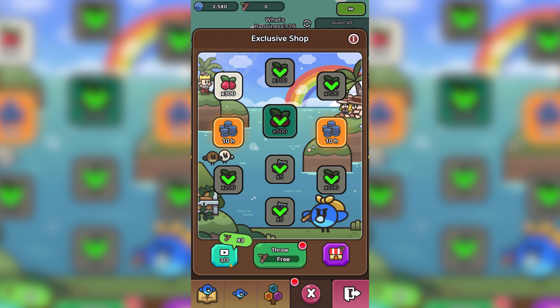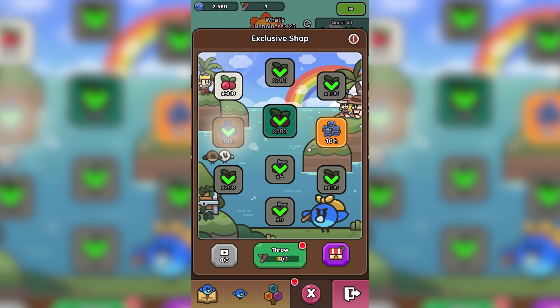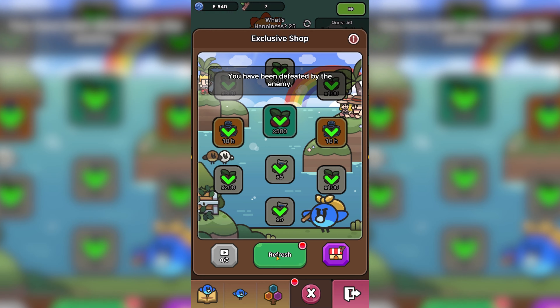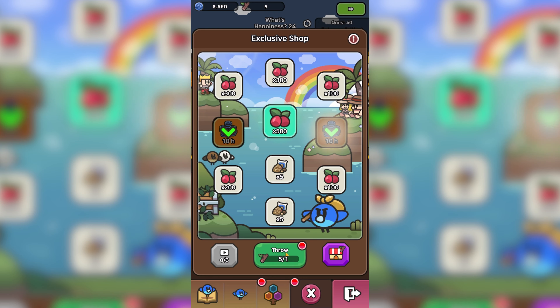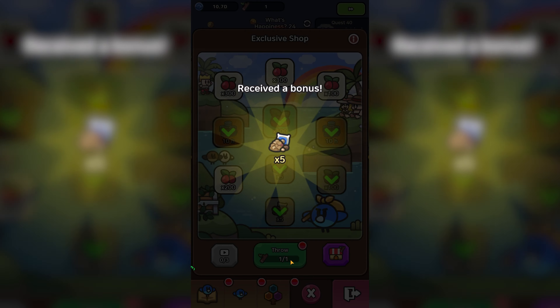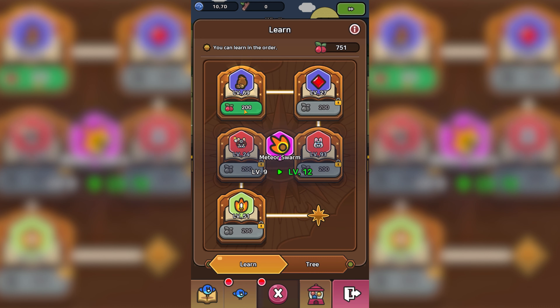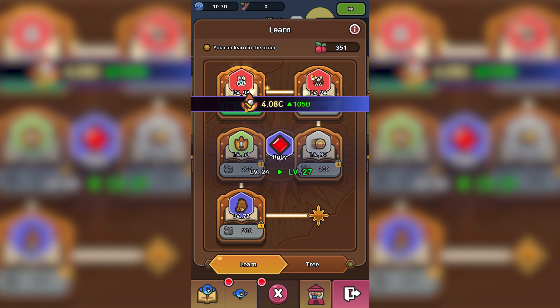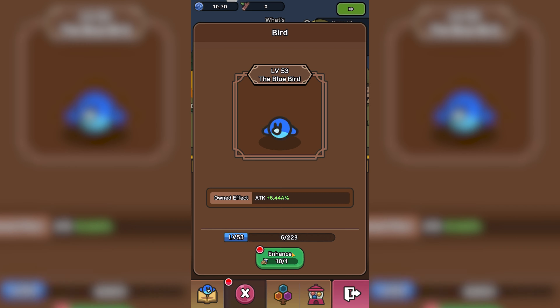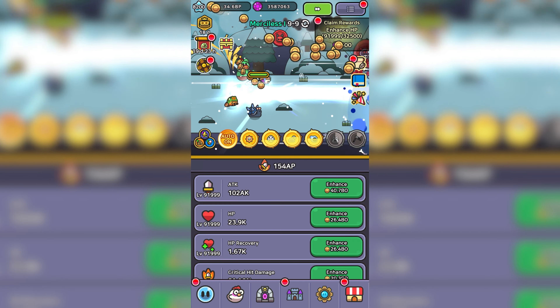First we're going to redeem today's rewards. We are at the highest stage we can currently reach, so we can use our throws to get some additional gold and damage, because clearly we need it. That way I can get enough damage to beat the next stage boss and show you this very interesting glitch. We got our throws in — hopefully we get enough damage. This event hardly gives us any boosts, but that should be enough for a stage or two.